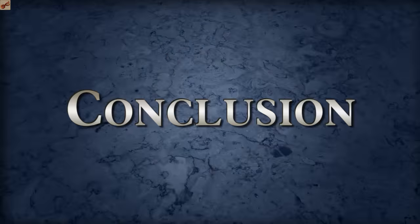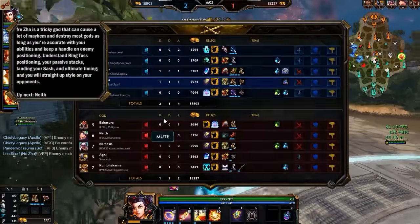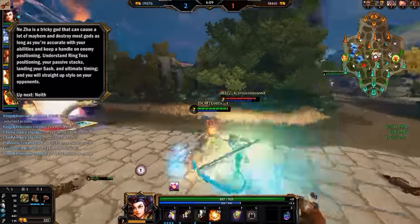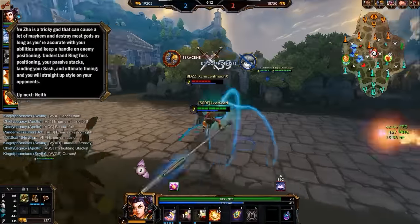In conclusion, Ne Zha is a tricky god that can cause a lot of mayhem and destroy most gods, as long as you're accurate with your abilities and keep a handle on enemy positioning. Understand the ring toss positioning, your passive stacks, landing your Sash, and ultimate timing, and you will straight up style on your opponents. Just roll up on them all day and all night.